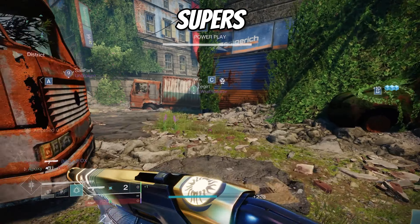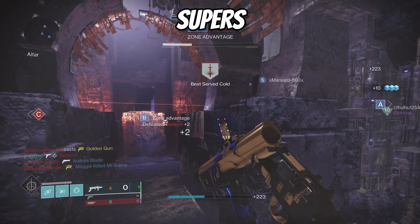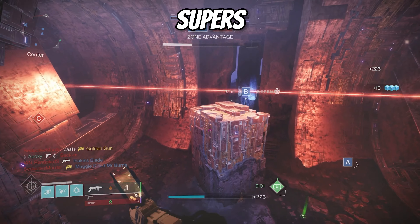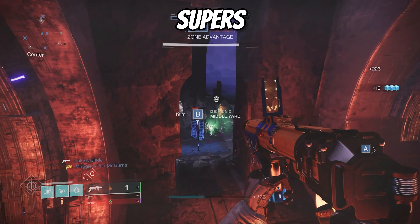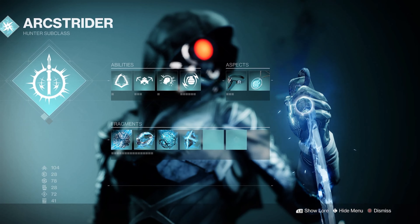For the super, I personally like to use Gathering Storm — you can easily get it off, get a couple kills, and then you're done. Arc Staff I don't really like in competitive situations because people can get around it, but at the end of the day it's personal preference, so use whichever one you're more comfortable with.